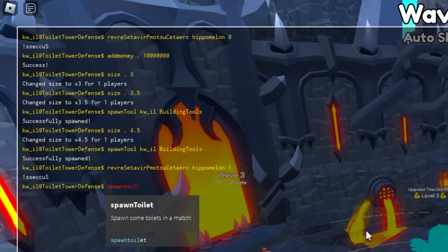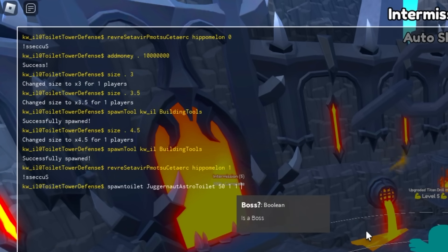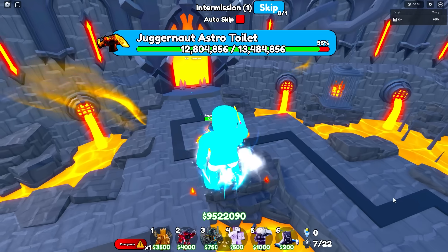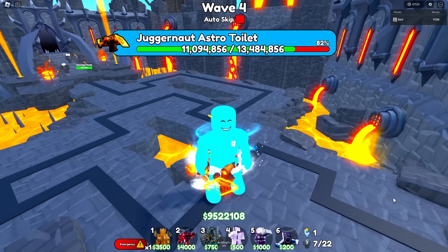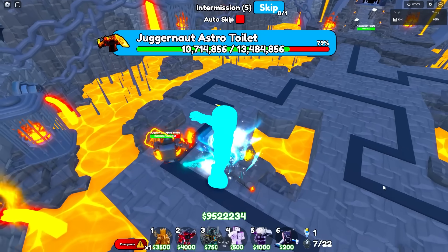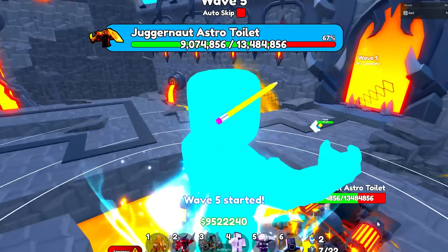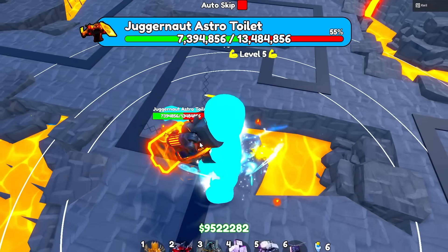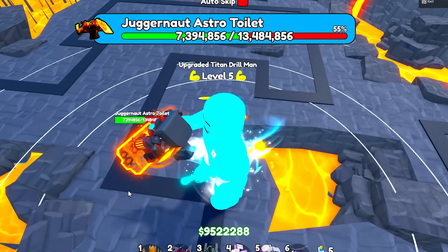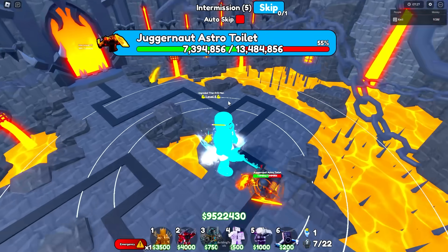Resume the game. We're going to spawn that Juggernaut Astro Toilet that we did with Arky — Juggernaut Astro Toilet, Wave 50. Look at this OP unit. Will we take out the Juggernaut Astro Toilet? I'm pretty sure we will. Look at this — we're just holding him. We're not eating him this time because we're not fat. Actually, I don't think we're as good as Arky, because Arky nearly killed the unit — it was on like 5% right here. We might not be as good as the Arky unit.